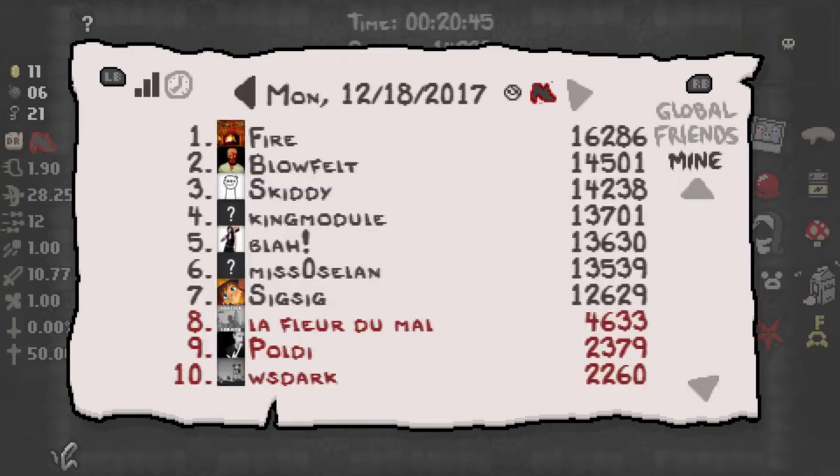Took us 20 minutes 45. Definitely could have been faster using Satanic Bible sin hearts and Emperor cards. Missed out Boss Rush — I would have liked to have done Boss Rush. But anyway, that is the daily run for the 18th of December 2017. Fairly easy one — if anyone's looking to do Marathon, this is one for it. That Satanic Bible — health for days. Hope you enjoyed it and I'll see you next time.